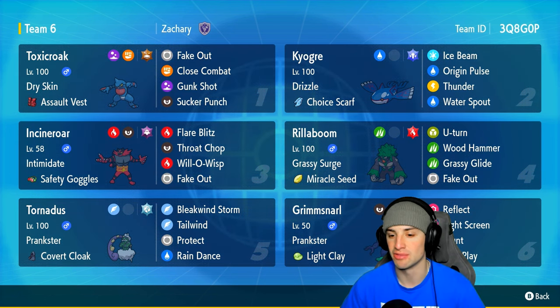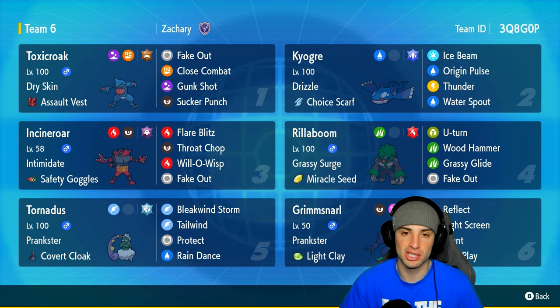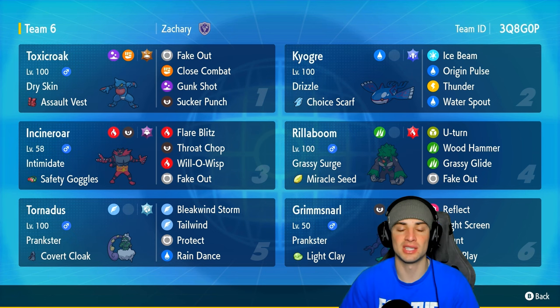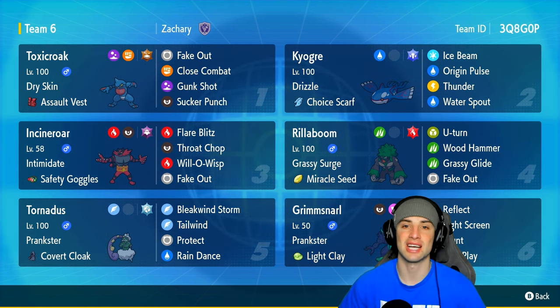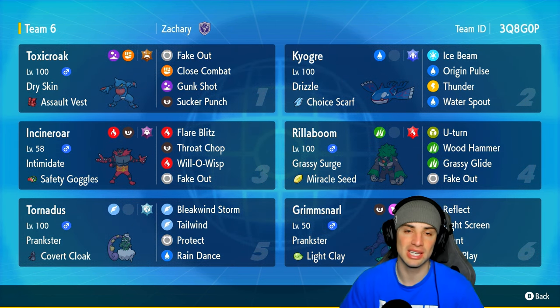Our last two Pokemon are support: Tornadus and Grimmsnarl. Grimmsnarl sets the screens, and Tornadus provides speed control and weather control with Rain Dance. If you guys want to run the team yourself, the rental code is at the top right corner. If you enjoy today's video, leave a like and subscribe, but without further ado let's hop into match number one showcasing this Toxicroak team.